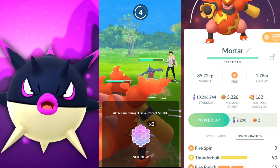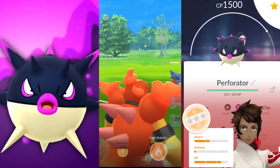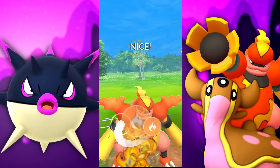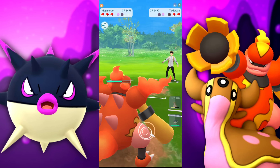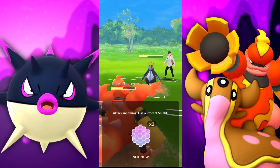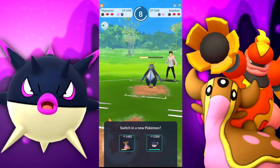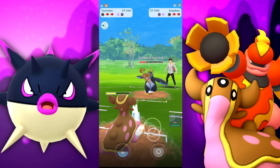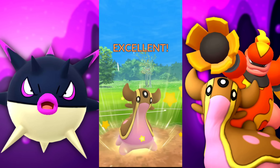Going up against that Toxicroak with Fire Spin — it's going to do a decent amount of damage. Now the Hisuian Quillfish is Poison and Dark, and it was amazing — it wasn't a surprise. I just had to get comfortable with it. I kind of forgot it had that dark typing a couple of times. Make sure you have notifications on and hit that like button if you enjoy these videos.